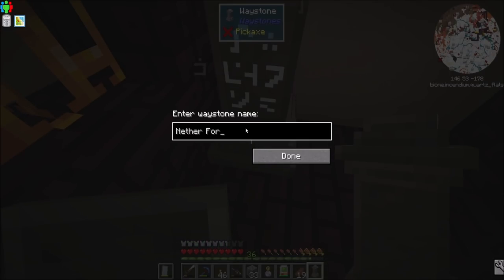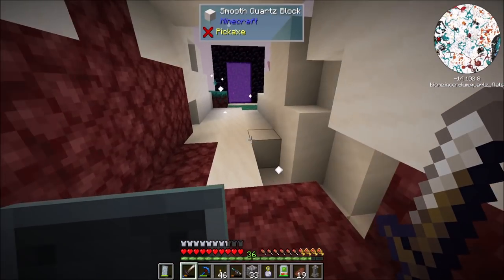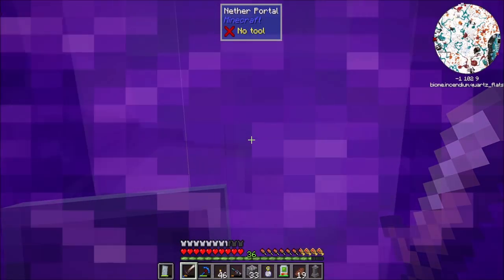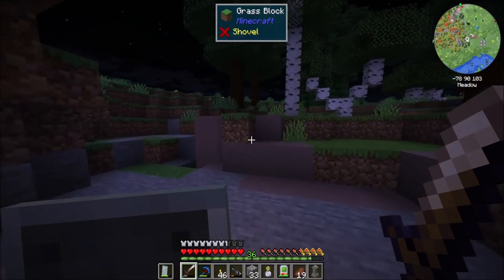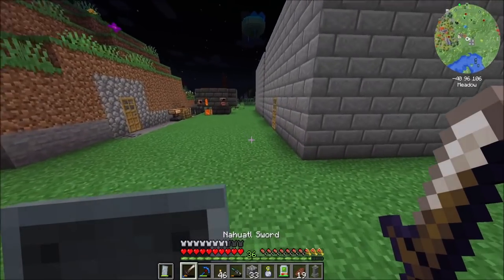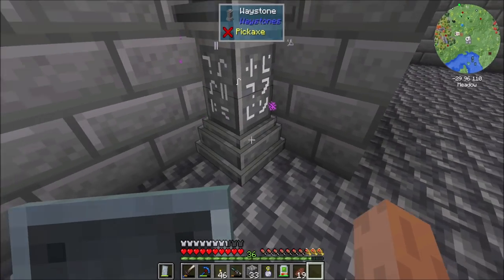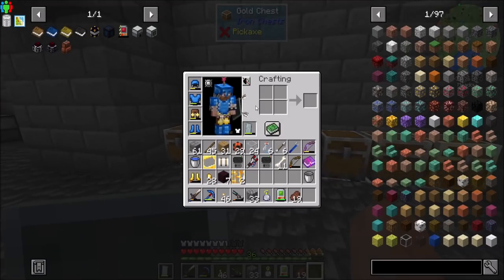So, nether fortress. Now here's the question - is it free to teleport back and forth between those two? Because that would be cool. I think teleporting between dimensions costs experience, and long distance teleports do as well. But waypoints in the same dimension that are not too far from each other might be free. And that's awesome. So I'm going to actually stick this waystone in my base as well. Oh, actually all free. I'll take it.